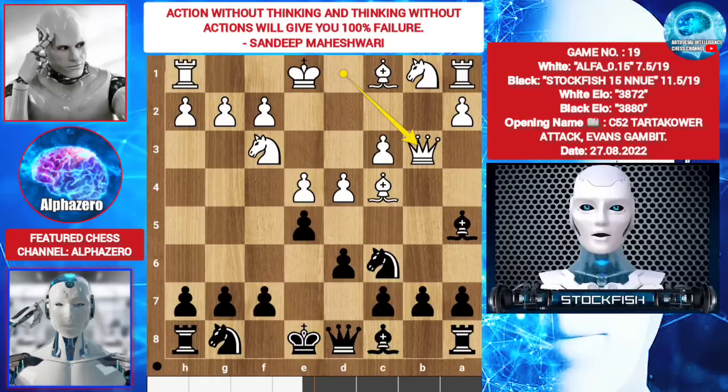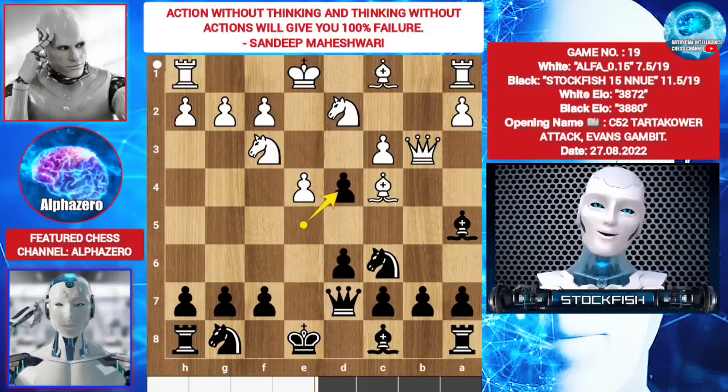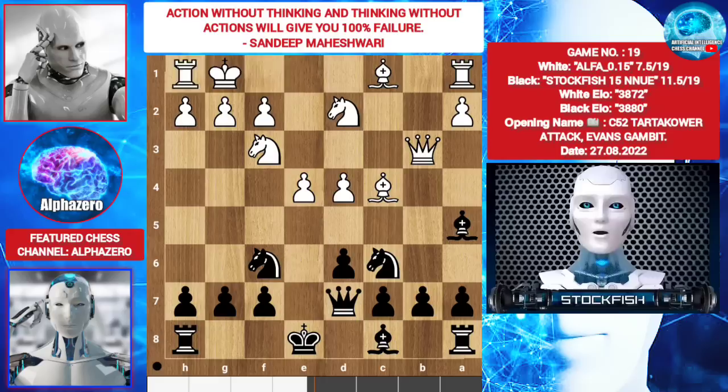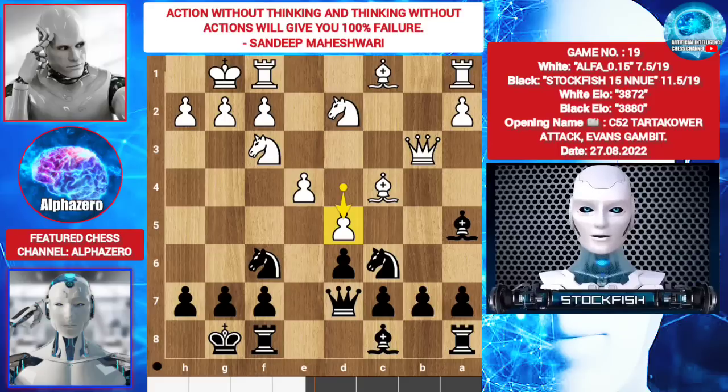Queen b3, queen d7, knight bd2, e takes d4, c takes d4, knight f6, castle, castle, d5. Sometimes you have to advance your knight because the knight is better in the center.